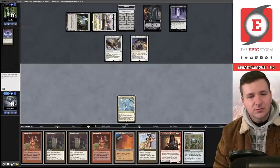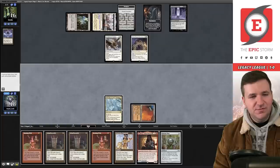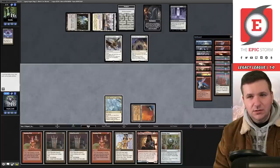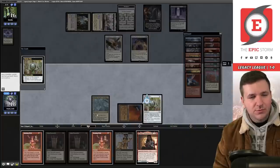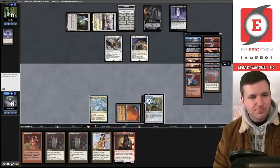They followed up with White Plume Adventurer — I don't think we're winning this. Nothing in the sideboard answers Archon. Tony, you might want some Slaughter Pacts in your board. We can't even use Void Snare because of the Ley Line. We're stone cold dead.